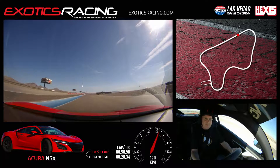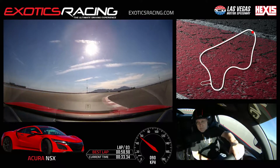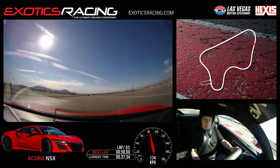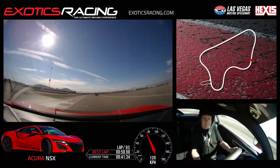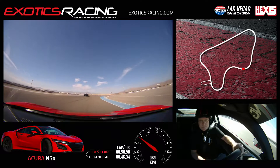Brake, eyes right, look where you want to go, turn in — turn in more. Start to throttle, unwind, unwind, unwind — more. You want to come farther over to the left on your exit. Brake, turn in towards your apex, roll back into the throttle, guide it to the right, don't hold it so tight over here.